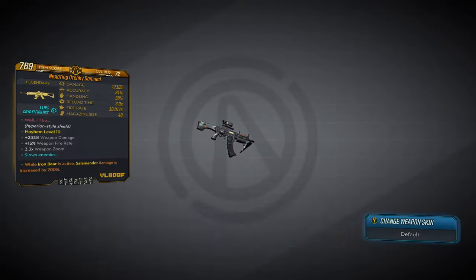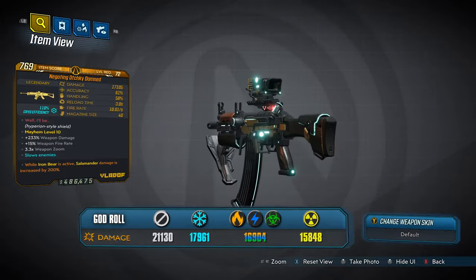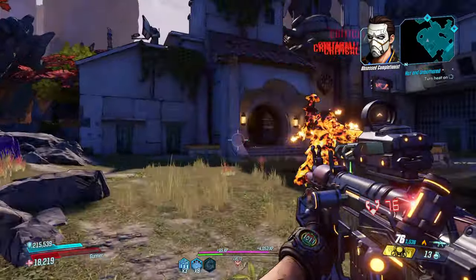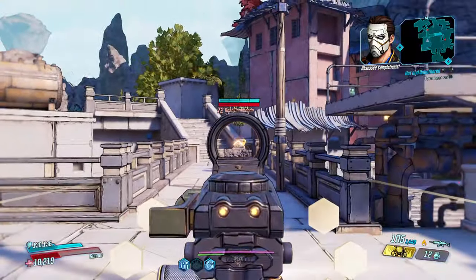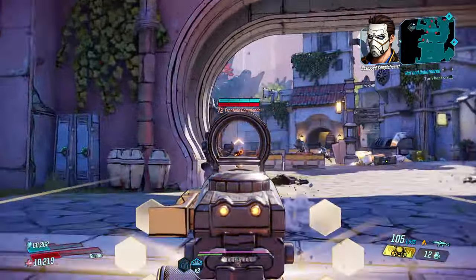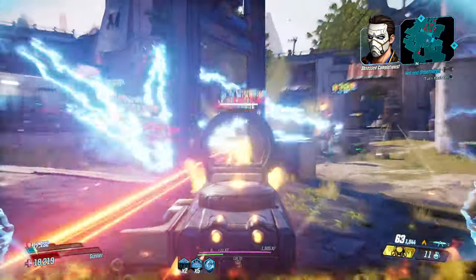Right, now first up this week, we have the Damned Vladoff Assault Rifle, and with this, you get the power of a Vladoff weapon with the support of a Hyperion Shield. The shield activates when aiming down the scope, protecting you from the front, and reflecting bullets back at your attackers, which can make for a powerful combo.